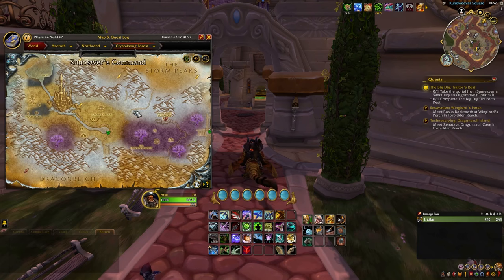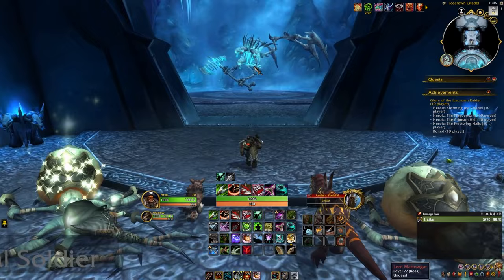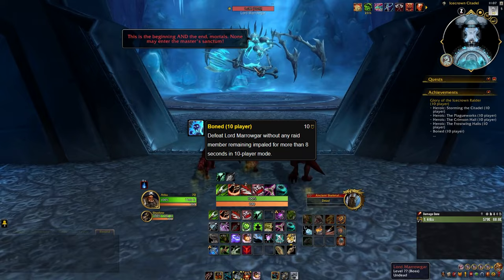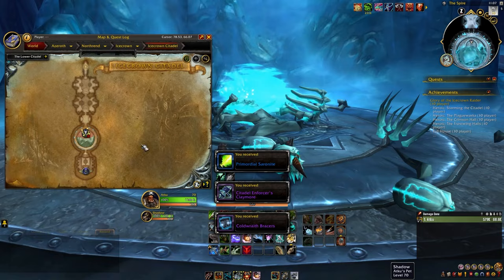The meta achievement we are looking to complete is Glory of the Icecrown Raider, so let's walk through what is required for each boss. When you first enter the raid, Lord Marrowgar will be directly straight from the entrance. We need to complete the achievement Boned. Marrowgar is the first of multiple bosses in the raid where the achievement can be completed by simply one-shotting the boss, so no strategy here other than defeating the boss. We will move from Marrowgar up the ramp around either side of the boss room and head for Lady Deathwhisper.